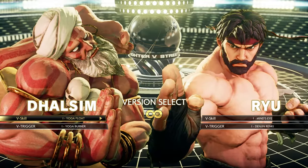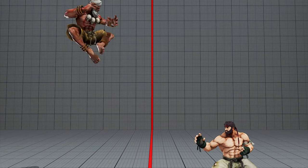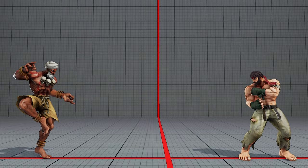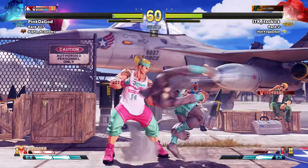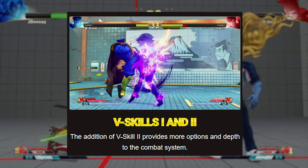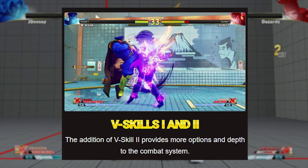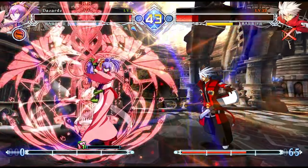Street Fighter 5 didn't launch with pre-select — originally, characters had only one V-skill and one V-trigger — but through many updates, Capcom leaned into the V-gimmick and introduced V-skill 2 and V-trigger 2. Before the match begins, you have to decide which V-skill and which V-trigger you want to use. Take Dhalsim: V-skill 1 offers Yoga Float, a great useful tool, but there's also V-skill 2, Yoga Deep Breath, which makes his flames bounce off the ground. You can only choose one — do you like to float above projectiles, or do you prefer bouncing flames? The PR was that having different V-skills and V-triggers added more options and depth, and this isn't a lie, but I think the wording is incredibly deceiving.